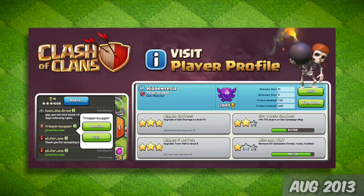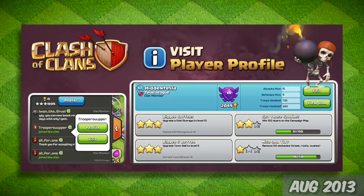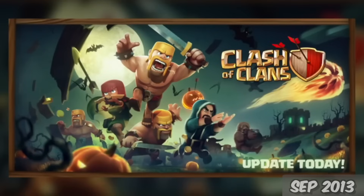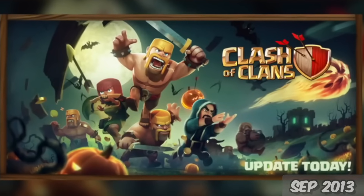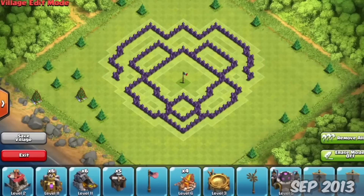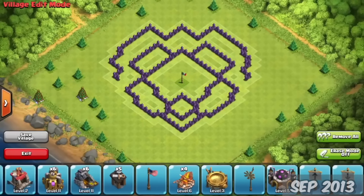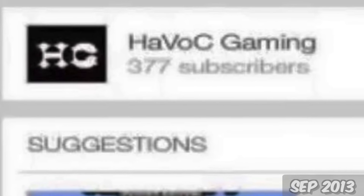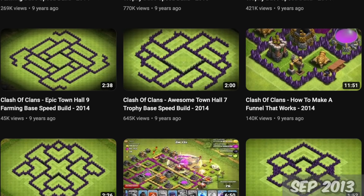August 27th, the player profile got a rework, allowing you to see much more information about a player, which was super useful for those who ran clans. September 30th was a very important part of the history of Clash because Village Edit Mode was added — meaning now you didn't have to move everything but the kitchen sink around the base, so making bases was now easier and fun. It's also how I got my foot in the door here on YouTube, doing speed builds and stuff like that. It was a fun time.